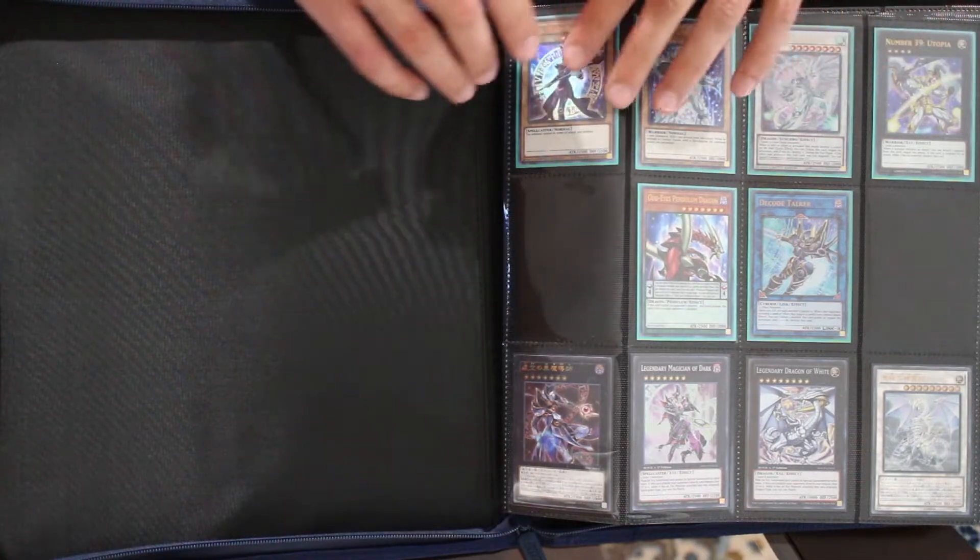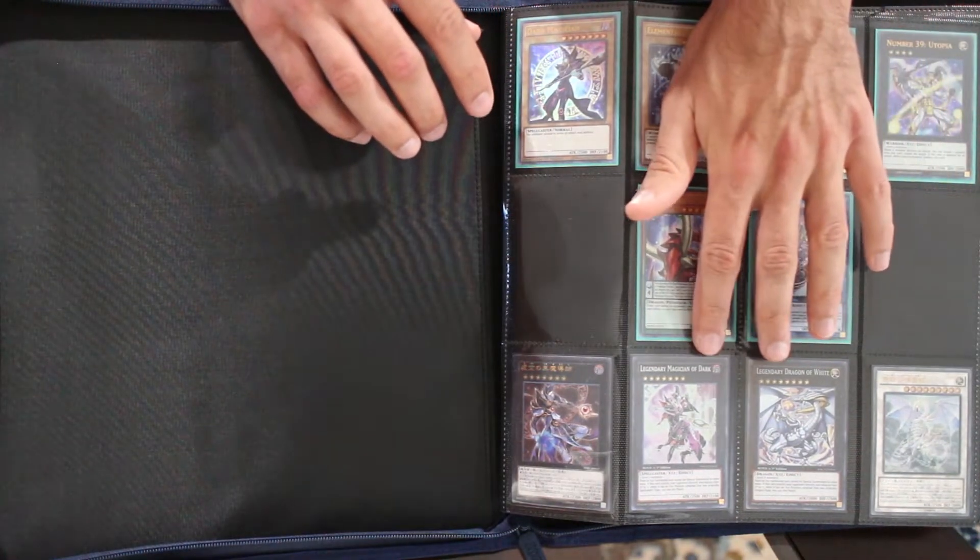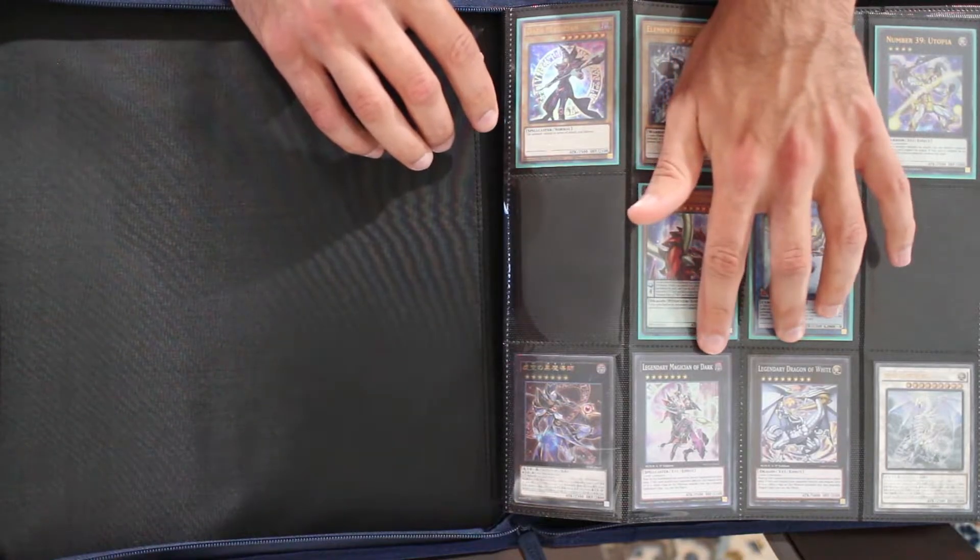Starting off, I have the dual power promos here — Legendary Magician of White and Legendary Dragon of Dark.